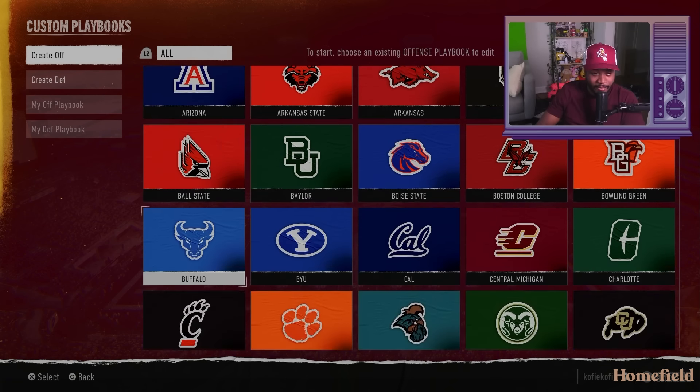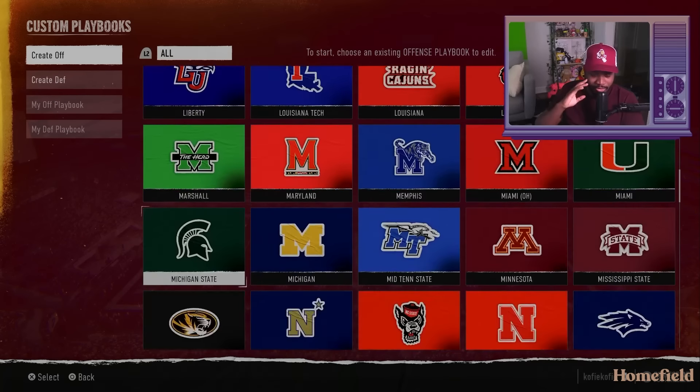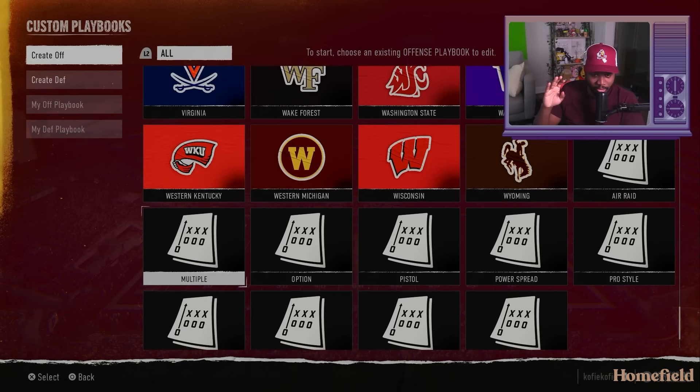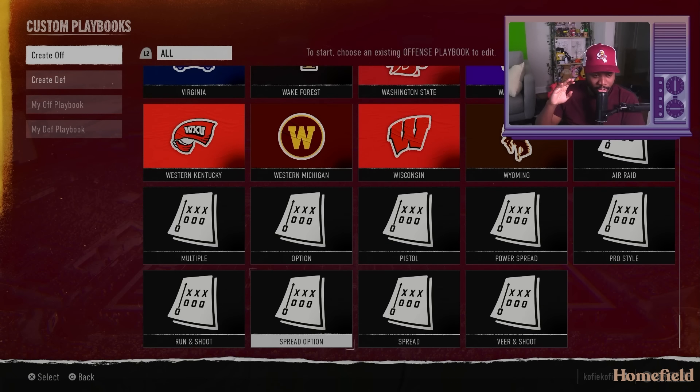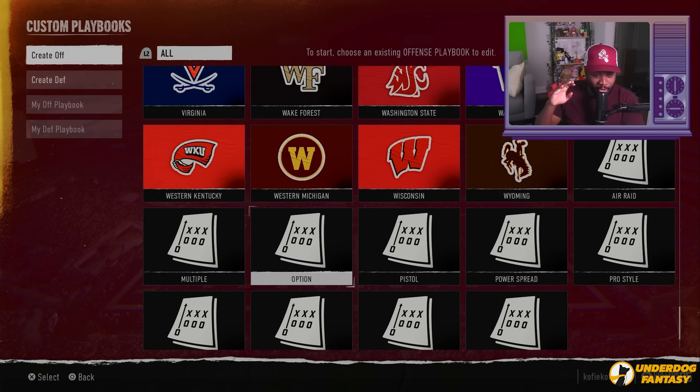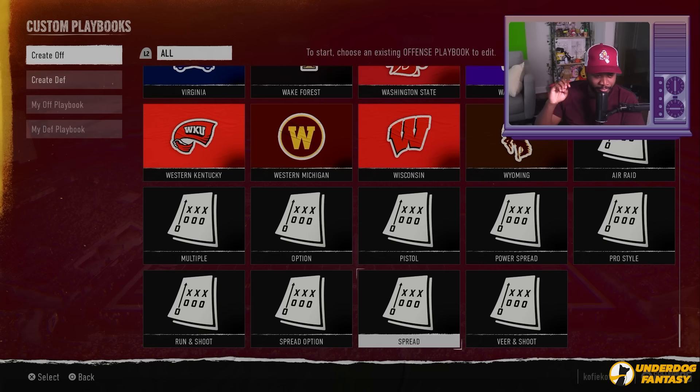In the old days you had a base run and shoot offense. Let's see the defaults. We have air raid, multiple option pistol, power spread, pro style, run and shoot, spread option, spread, and the veer and shoot.